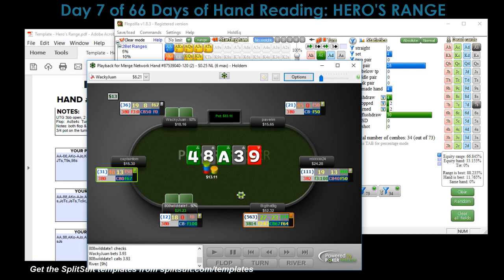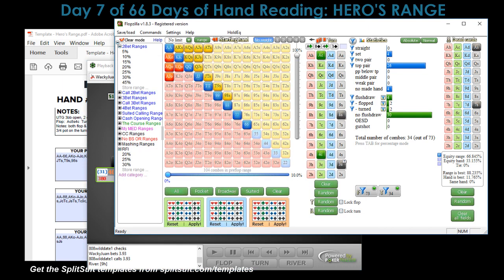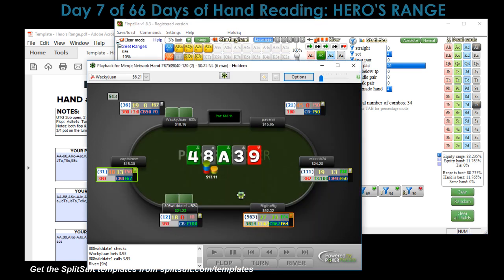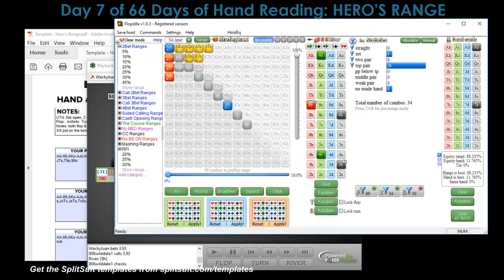He just calls. The nine of hearts comes on the river. We whiffed any draws — it did not complete a single draw at all. Looking at our turn range, 30 combos out of those 34 actually have top pair or better right now. If he checks to us I think we should probably be value betting. But we check — why am I checking here? I can eliminate the sets since I guarantee sets are value betting.